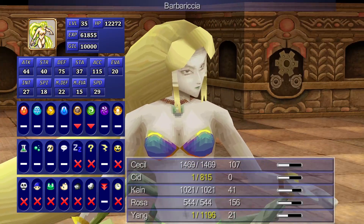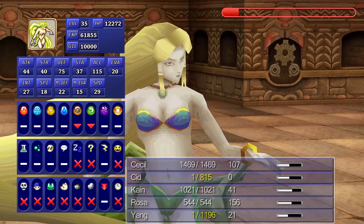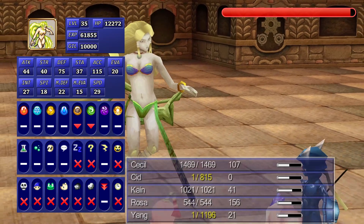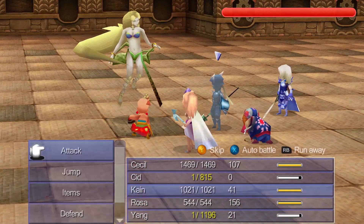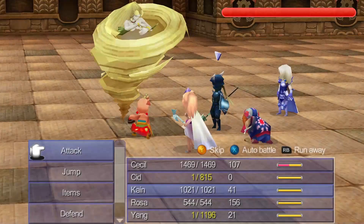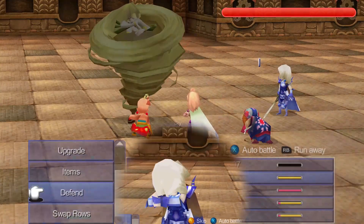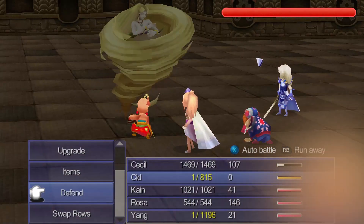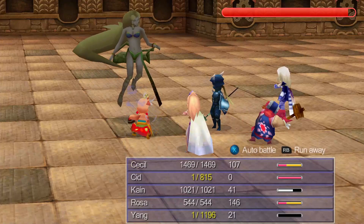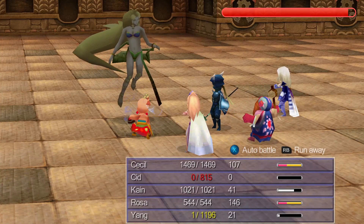Yang will be a good source of damage, though we now have another good source of damage too. Barbaricia usually goes into tornado form, though she occasionally chooses not to, which can mess things up. This makes her immune to all melee attacks except Jump, which is what cancels this form. So Kain starts with a jump while Cecil cries and Rosa casts Slow to make her less aggressive. Yang meanwhile starts stacking Focus. Cid's going to kill himself again, and Cecil and Rosa will start Twin Casting.